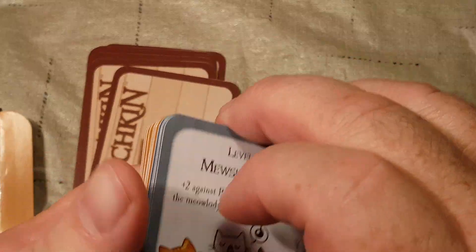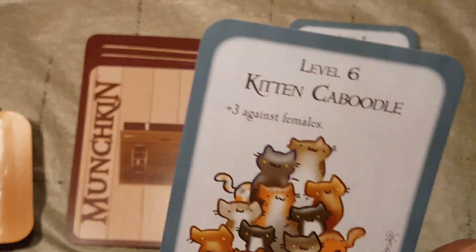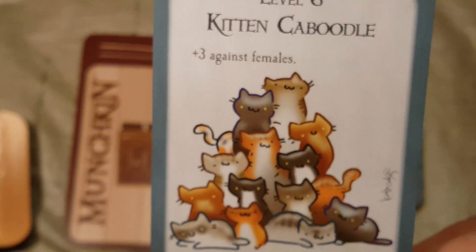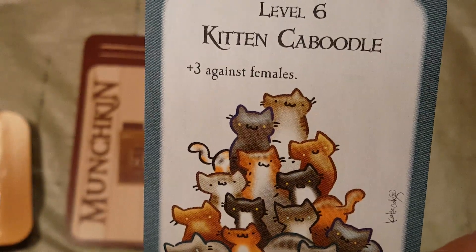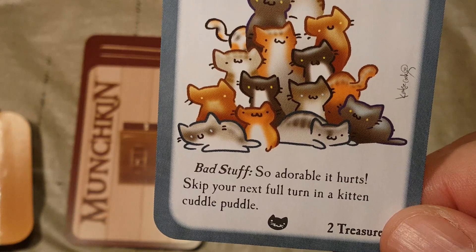I don't remember seeing catnip unless there's a catnip card in these doors. Level 6: Kitten Caboodle — plus 3 against females. Bad stuff: so adorable it hurts. Skip your next full turn in a kitten cuddle puddle.